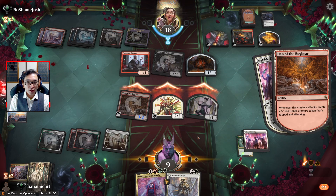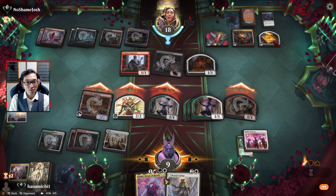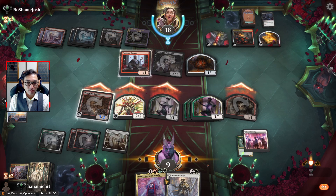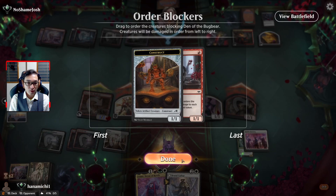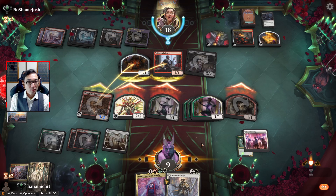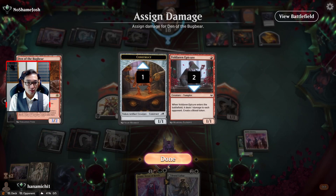Are we going to get three or four triggers with the Rabble Rousing? Okay, it's only three - I wasn't sure if the goblin was going to count. So they decide to double block the Den of the Bugbear.